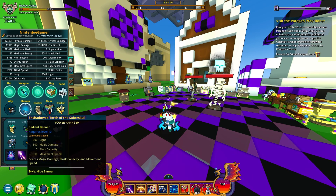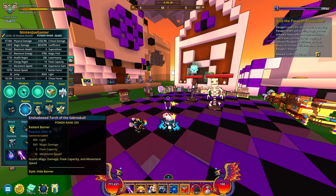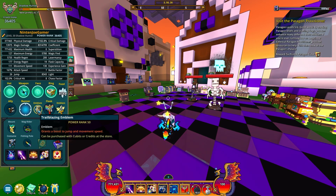For the banner I'm using the Torch of the Saber Skull, which is the U10 perma. It says magic damage — only 500 — I know shadow hunter is physical damage but it's not going to do anything. The reason you want this is because it has movement speed. I don't know if any other banner has movement speed, but the perma torches do. So if you want the most speed, go for the U10 perma torch and get the 10 movement speed. I assume there's a physical damage variant too.